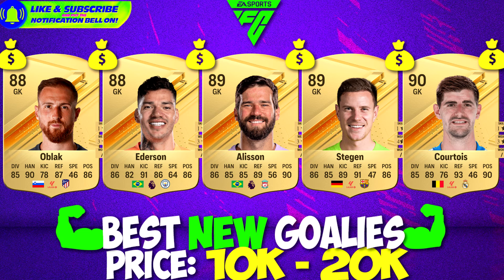As always, we're starting off with the cheapest of the cheap — goalkeepers between 10k and 20k. You can find the best gold card goalkeepers in their own leagues, who are now so cheap because we have several special cards in the same league at that same position. In La Liga that is Oblak and Ter Stegen. Donnarumma also deserves a shout out in Ligue 1. And in the Premier League we have Ederson and Alisson Becker.